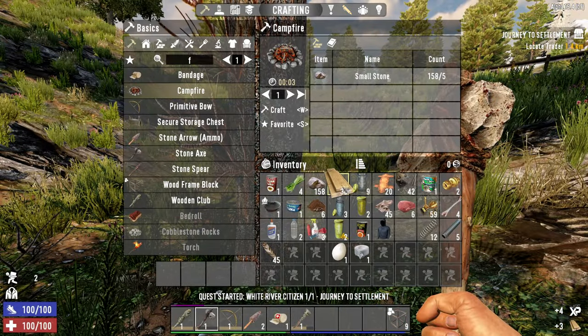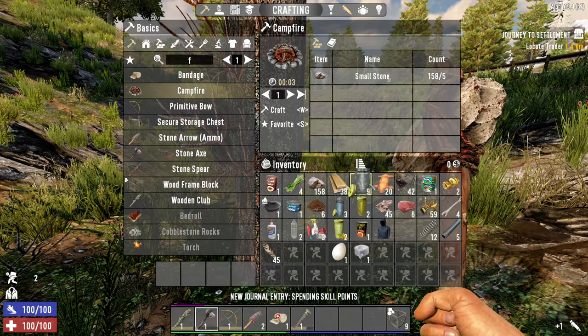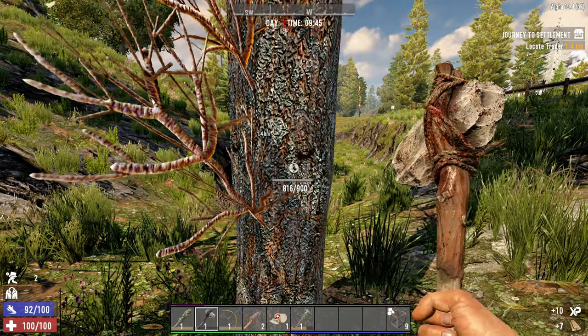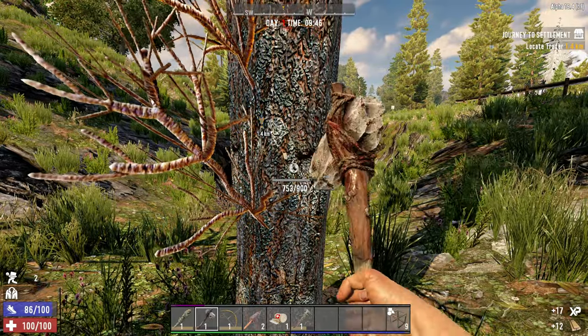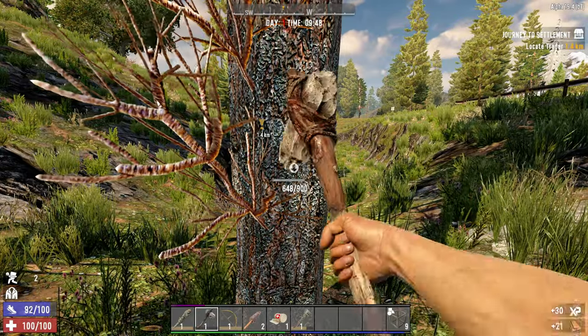So why don't I cut down this tree because we've got a little bit less wood than I would like. I'm going to do a little bit of inventory management, get rid of stuff that we don't need because we have a long run ahead of us to get to our trader. It's 1.4 kilometers away. So I'll catch up with you guys in a second.